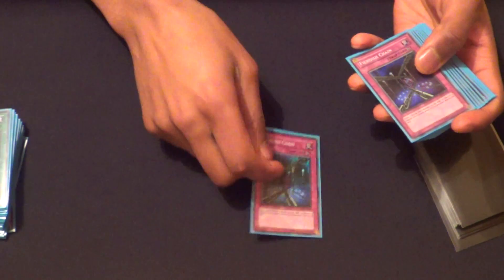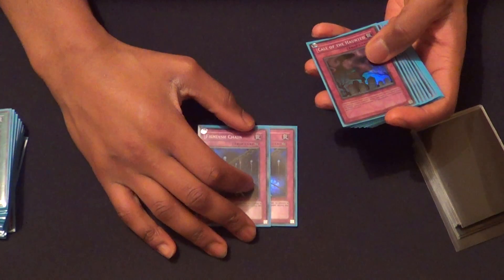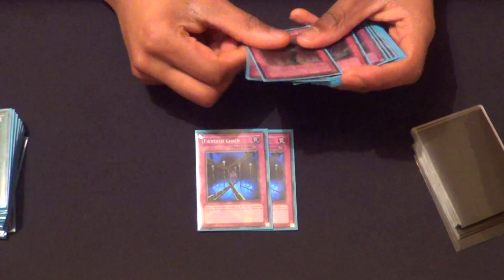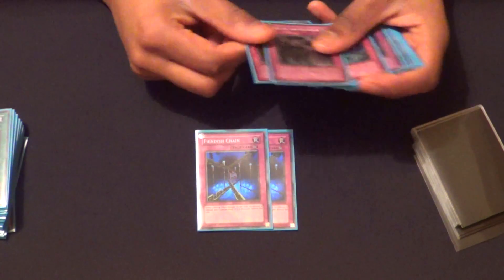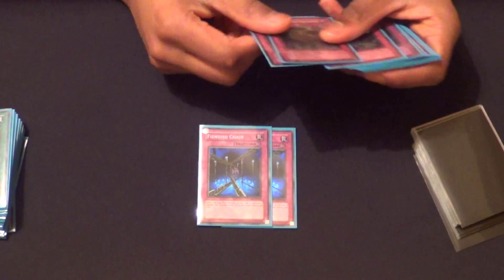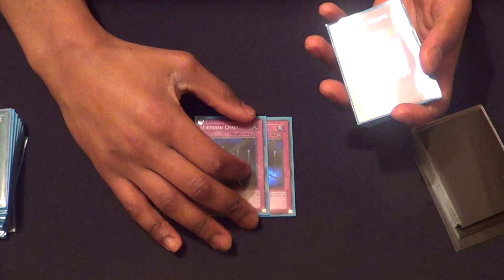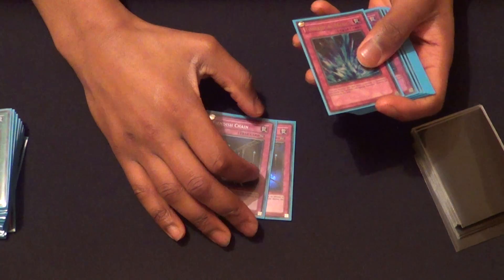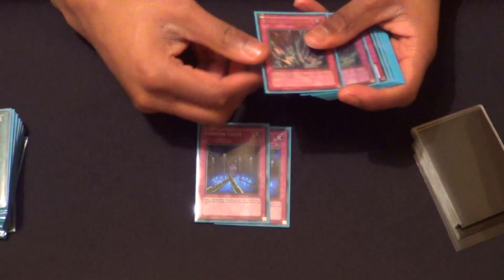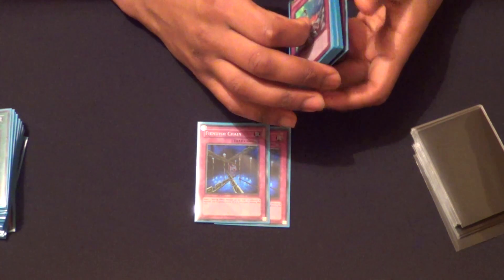For the traps: Two Phoenix Chain. I don't run any hand traps, so this protects me from monster effects. I think it's kind of better than Maxx C because it lasts more than one turn. So you're not running Maxx C? No, I'm not running Maxx C — no hand traps at all. It's proven very well for me because sometimes hand traps can clog in your hand, and if you open Maxx C and Maxx C, unless you're going against Wind-Ups, it's pretty bad.